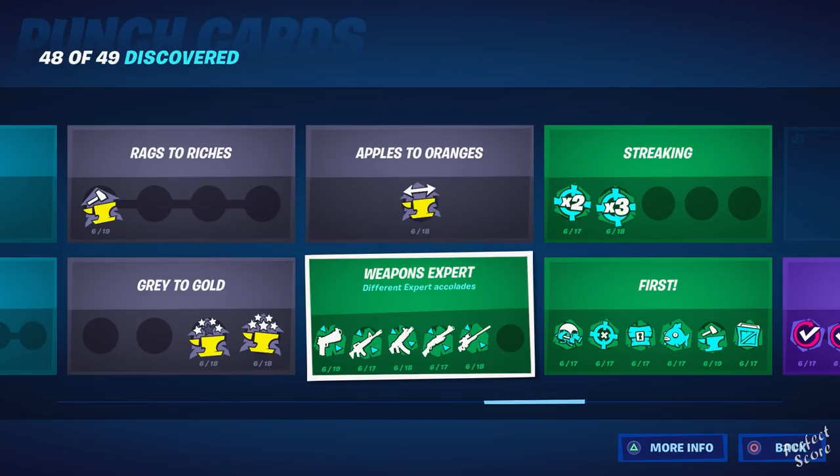Weapons Expert requires you to get Weapon Expert status with specific weapons — all six different weapon types. You unlock this by dealing a set amount of damage with that weapon in a single game. For pistols I think you need to deal 400 total damage. If you die it doesn't count, but in Team Rumble you can respawn, so that's the game mode I'd recommend.